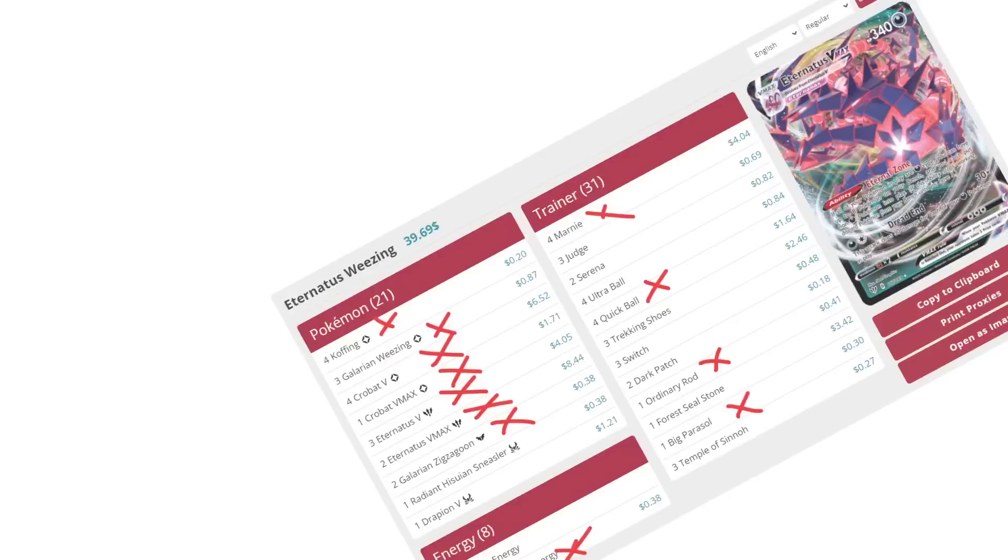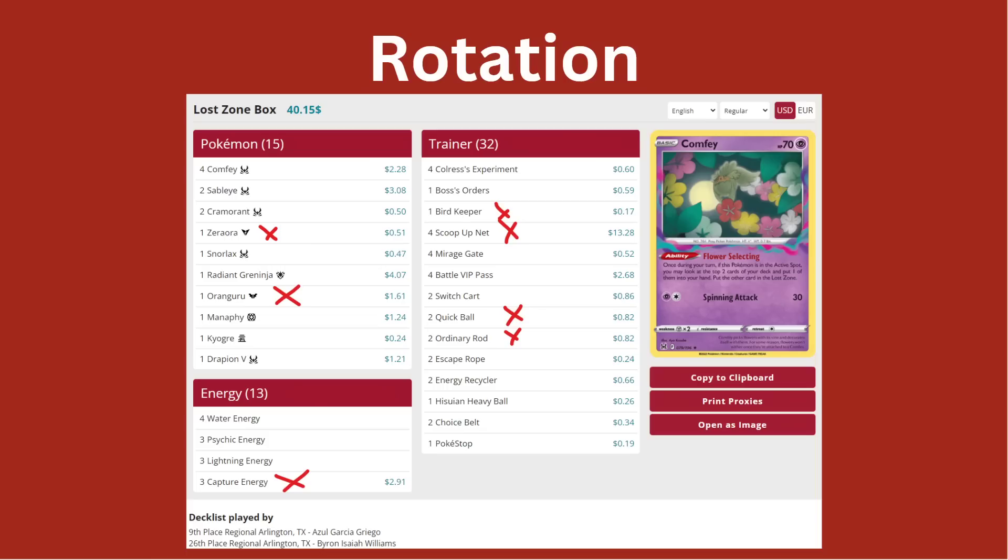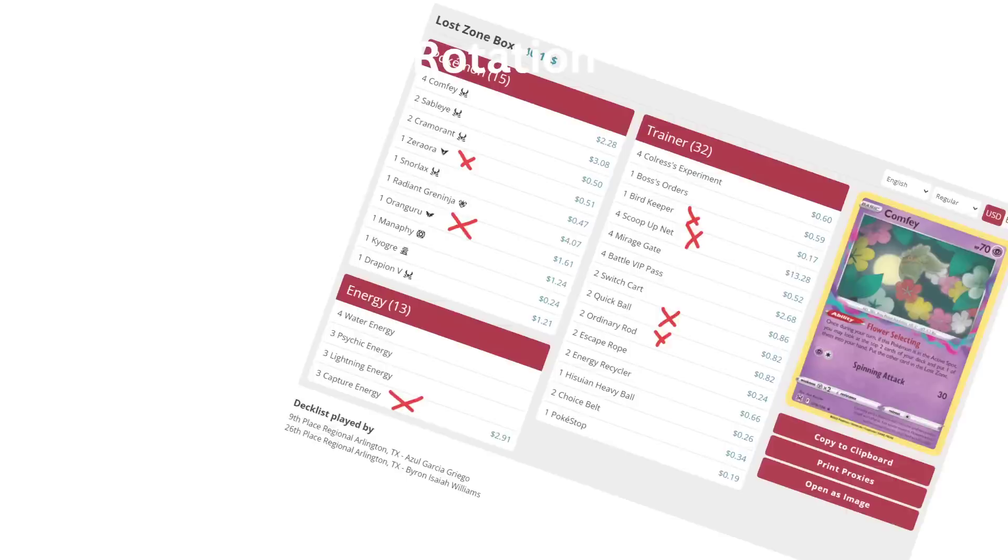But if we look at a deck like this Lost Zone Box, none of the main cards are going away. You still have all of your Lost Zone stuff like Comfey, Sableye, Cramorant. You still have the Mirage Gates, the Colress's Experiment, because those cards are newer. Most of the core cards of this deck are F-Block, so they'll even be here in another year's rotation. This would be a great deck to build.